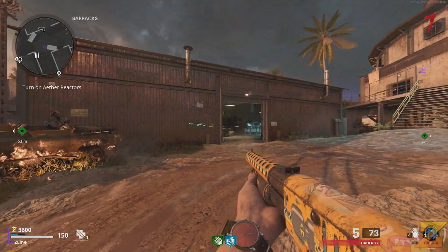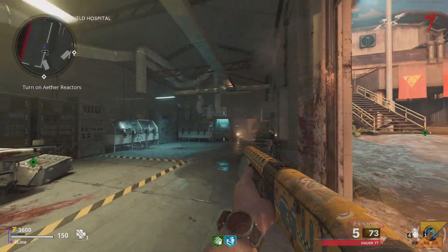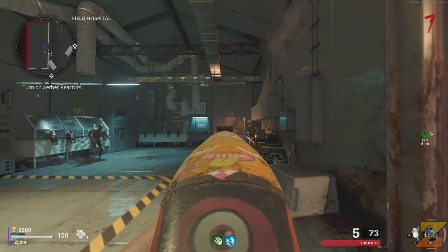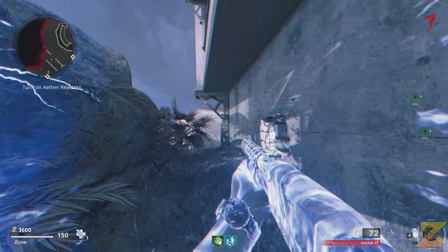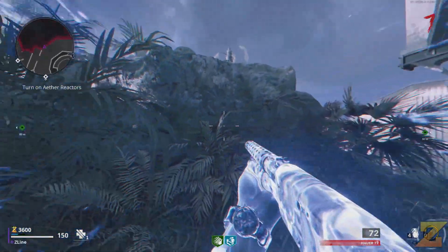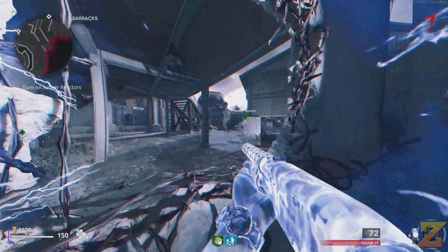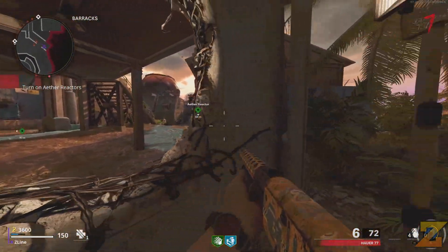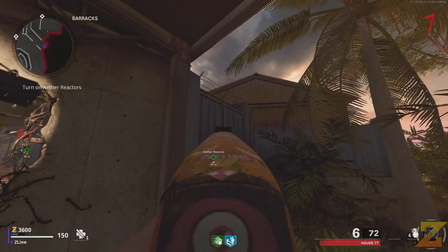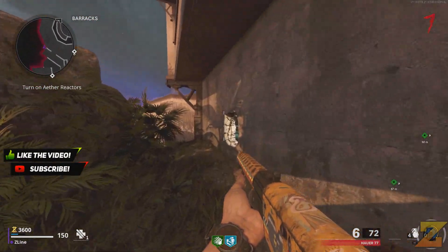Then you want to head down to the field hospital and you want to face towards the exit of where this fence is, right in front of where I'm showing. You're going to run towards the exit facing the fence and you want to use the E-fish route at least two seconds before exiting the door. If done correctly you will be teleported outside the map and you'll be able to explore as much as you want.